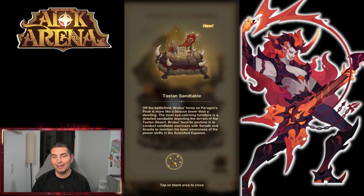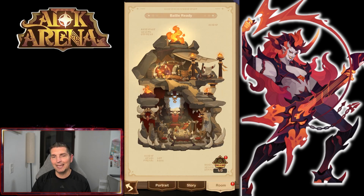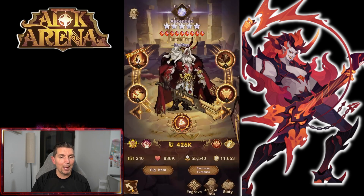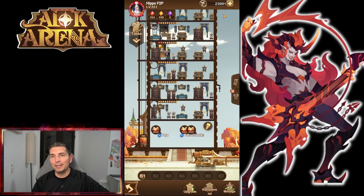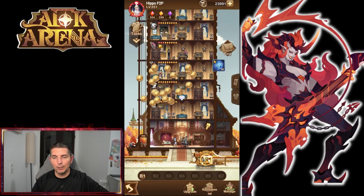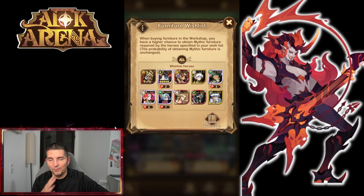They did add Ninja Brutus's room to the story — it actually showed up right here. They didn't announce it, didn't say anything — it just literally showed up. So if you haven't noticed, you can pop a free 100 diamonds out of the Ninja Brutus room that we got.